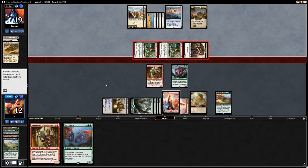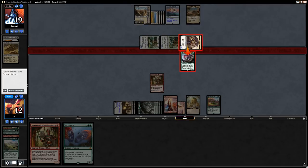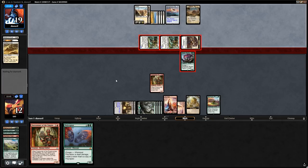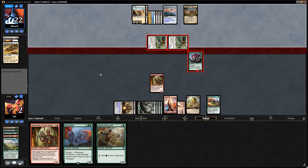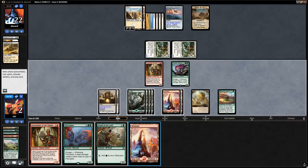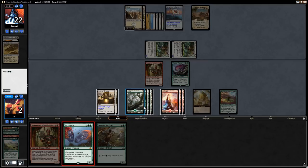We let the two Adanto Vanguards through rather than chump-blocking with Ripjaw Raptor, since we might draw a ton of cards with the Polyraptor combo. We go to two life and draw a card — good enough. We get to run out Polyraptor and make a whole bunch of copies.